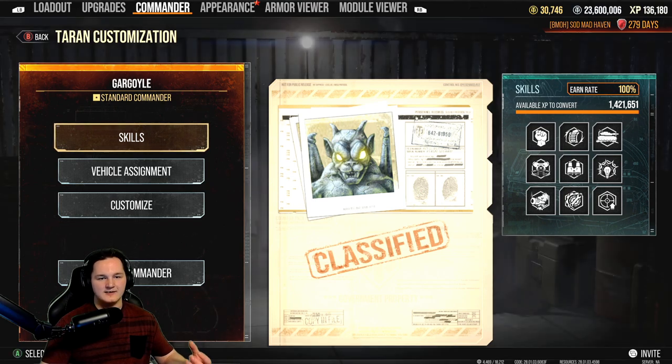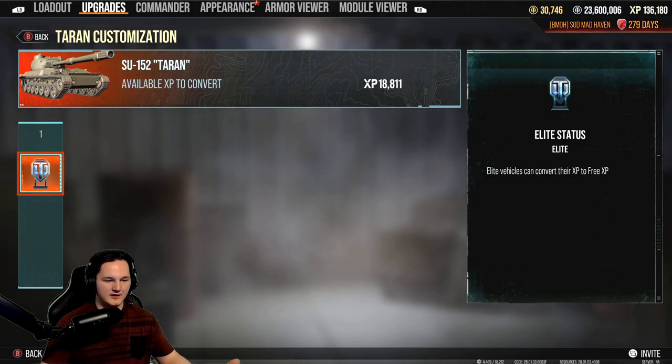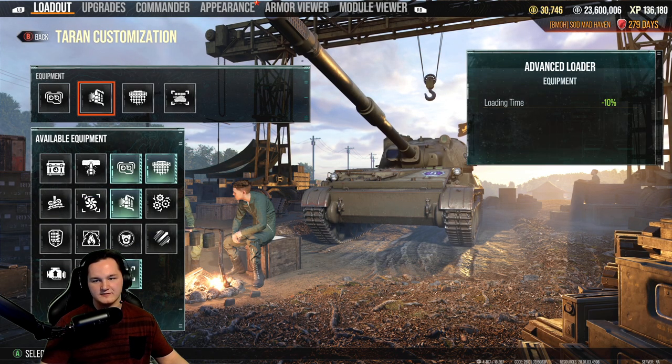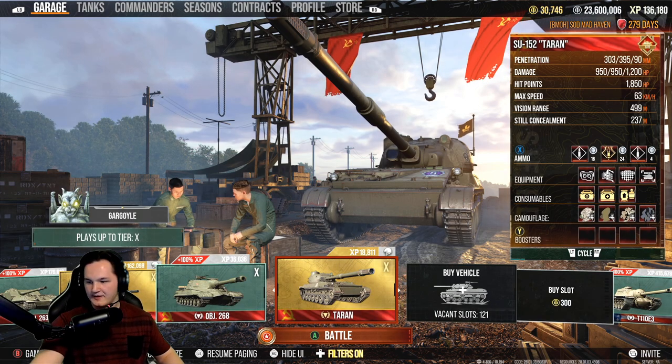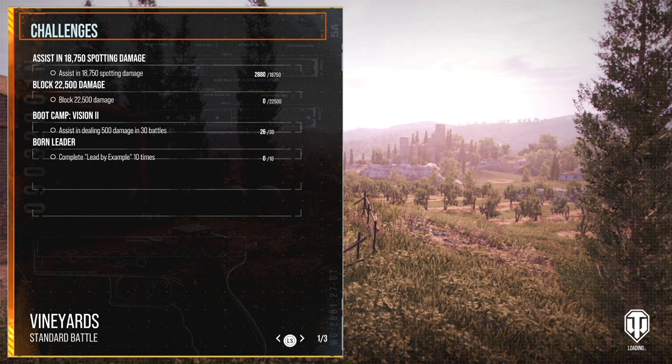Cons to the tank: it is extremely lightly armored. For loadout, we're running optics, advanced loader, and advanced concealment. The fourth equipment slot — in my opinion, that doesn't really exist, because it is literally a game feature that they removed and made into a piece of equipment.